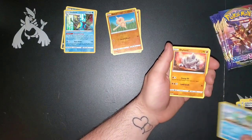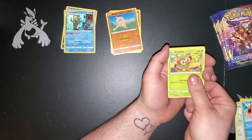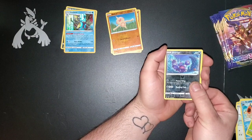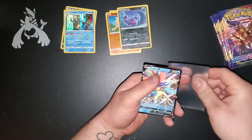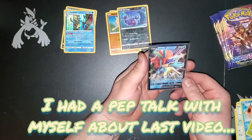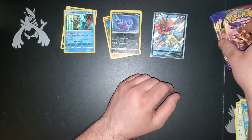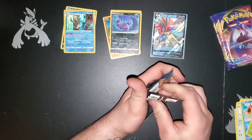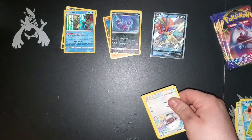Glad we got to share it with you guys — something I really enjoy doing, collecting Pokemon cards. We got a Reverse Hollow Scorbunny and a Calyrex V. Wow, three for three on that. I forgot to sleeve up our last one on my last video — I was giving myself grief for not sleeving them up like I should have.